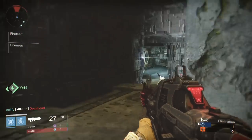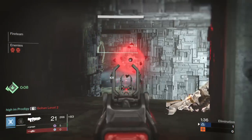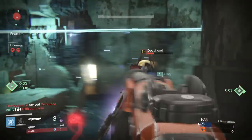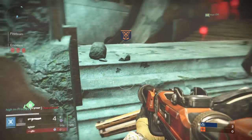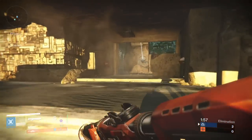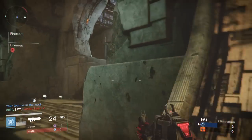Now that you know what you can win, you're probably wondering how to enter. It's super easy. Number one, head over to MyMiniFactory.com. Number two, create an account and register. Number three, go to the link in the description and download an engram.